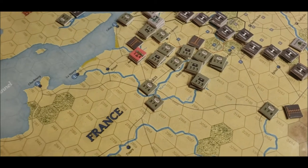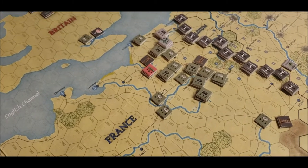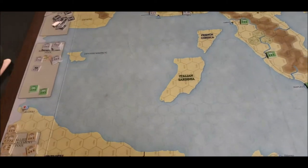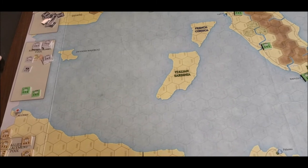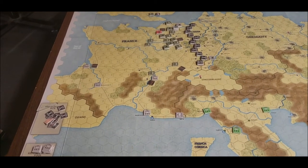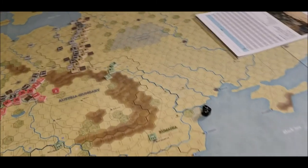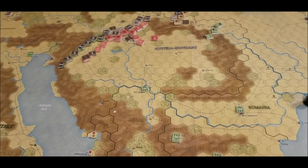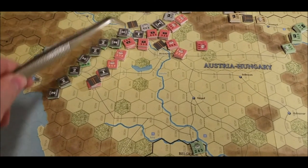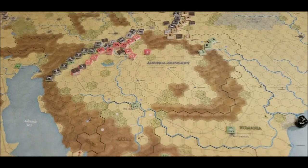That's everything that happened there. Next month we'll be worrying about national morale again, so we'll get back to that and see how it works out. In the west, the Germans are trying to get back into a formal line; in the east they have a line. In the central area — I forgot to roll for an attack yet. Three army groups were attacking this hex right there, so I'll do an addendum with those results.